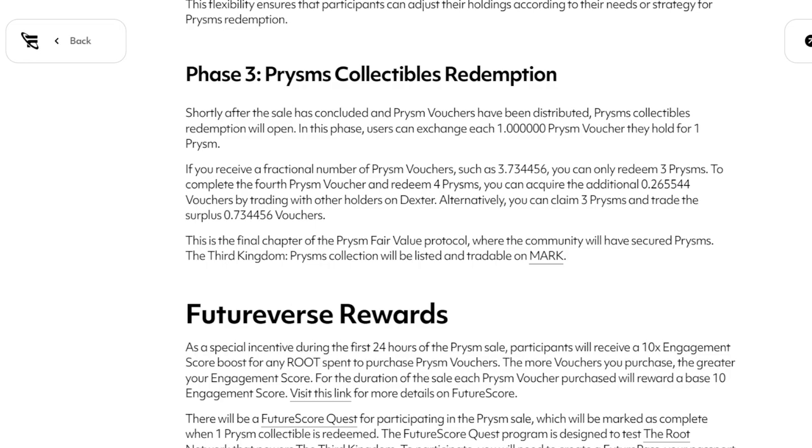Phase three: prism collectibles redemption. Shortly after the sale is concluded and prism vouchers have been distributed, prism collectibles redemption will open. Users can exchange each one whole prism voucher for one prism. If you receive a fractional number of prism vouchers, such as 3.73, you can redeem three prisms. To complete the fourth, you'll need to add the additional 0.26 voucher token through Dexter. This is the final chapter of the prism fair value protocol where the community will have secured prisms, and the Third Kingdom prisms collection will be listed and tradable on mark.